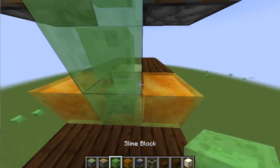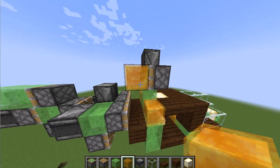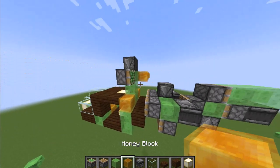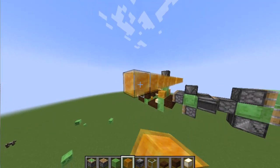And then we will make the tail section. We will make it here, so you have to take it to 6 blocks. And now you have to put a frog light, same here too. 1, 2, 3, 4, 5, 6, and a frog light.